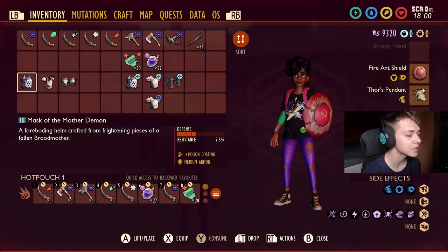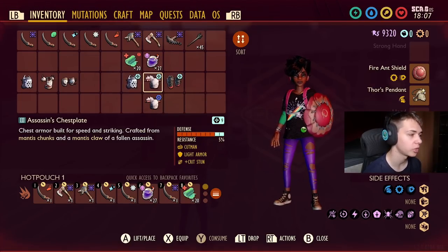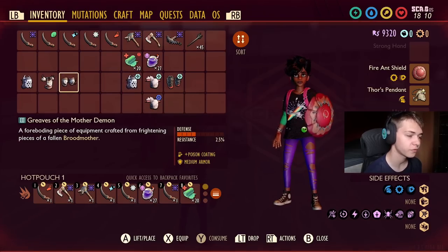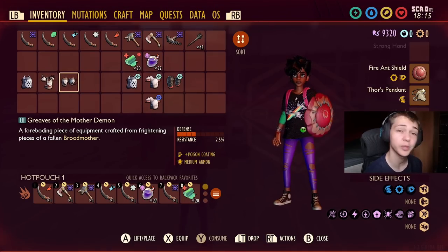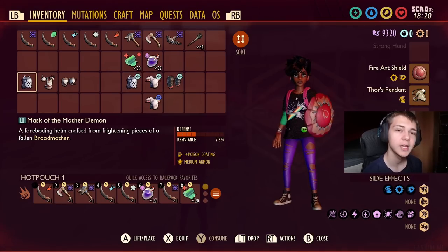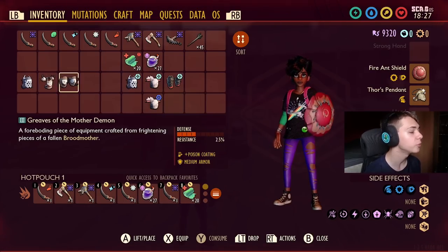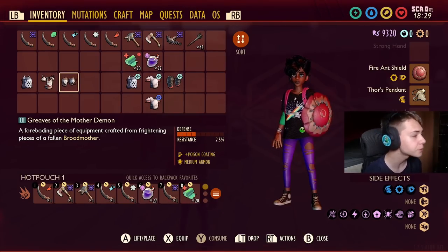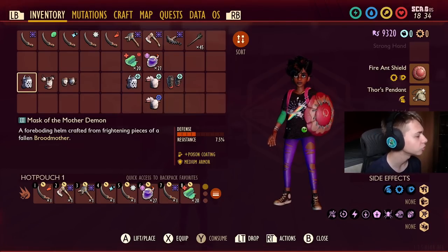As you can see from the number in the middle of the screen, the Mask gives 7.5% resistance even though it is a medium armour. The chestplate and the leggings give 5% and 2.5% — now 2.5% is the equivalent of a light piece of armour, and 5% is also the equivalent of a light chestplate. So these are the equivalent of light pieces of armour even though they're listed as medium underneath in the description, which means they're using more stamina and giving you less protection. The helmet on the other hand is 7.5% resistance — the equivalent of a heavy piece of armour despite being listed as medium — which means it's actually giving you more resistance. So you want to use the helmet.